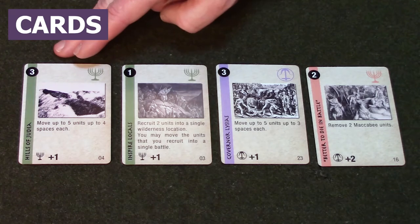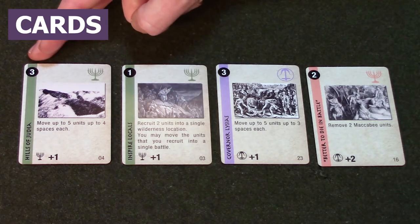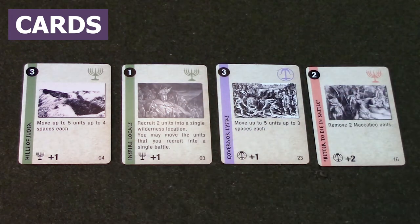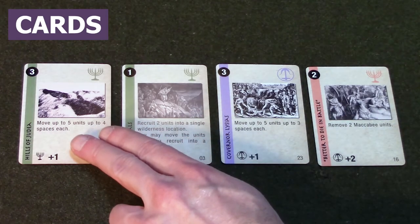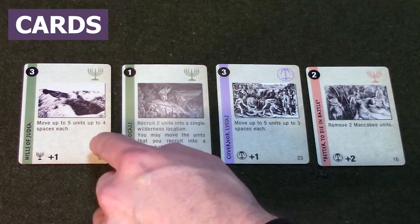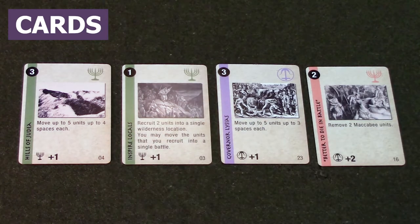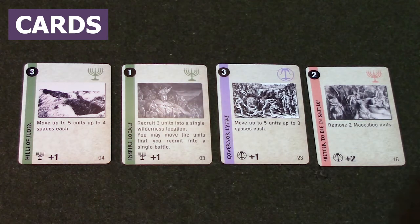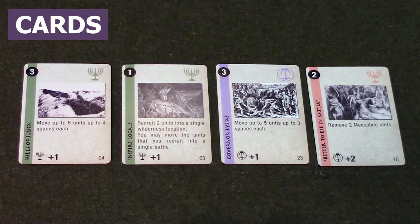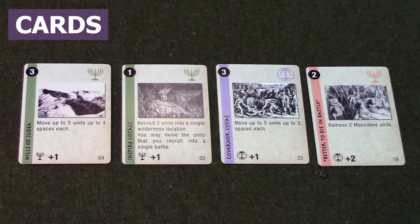Let's look at this card. The number at the top is the ops value. The number at the bottom is its combat value. In between is its event. When you play a card for its event — in this case 'move up to five units, up to four spaces each' — you remove the card from the game. It's not discarded, it's burned.